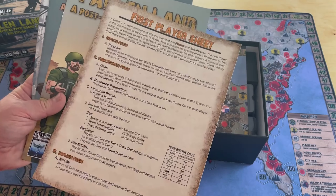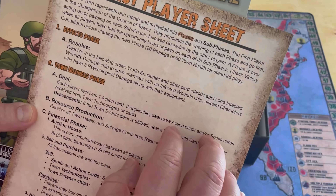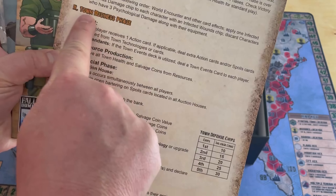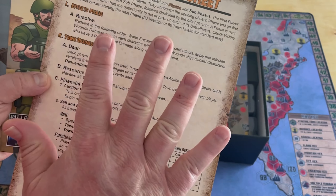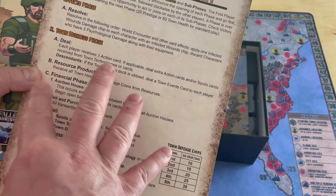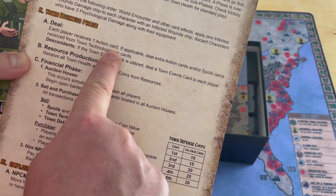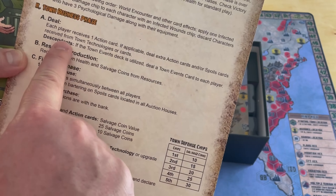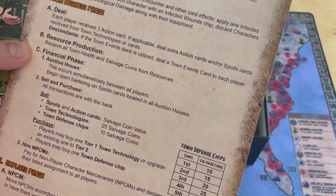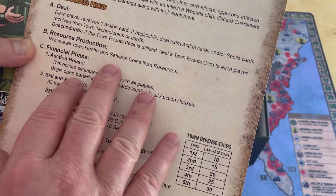The first thing we see is a play aid - specifically the first player sheet. It's going to tell you what a turn consists of: the effects phase where you resolve world encounters and other things, then the town business phase. The thesis here is you're building up a town of survivors, building technologies, gaining things, going out scavenging, building your prestige in and around the area, protecting yourself from bandits. In the town business phase, you're going to get an action card and play action cards. If you're using the town events deck, deal a town events card - a great opportunity to add narrative and interaction to the game.